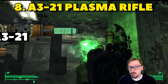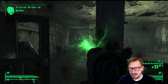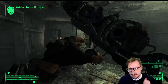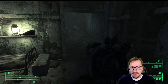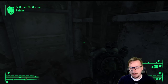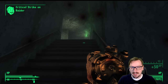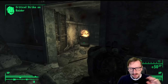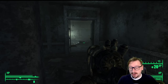Coming in at our number 3 spot, we have the A321 Unique Plasma Rifle. This is another weapon that you can rush right away, and it pretty much just has above average stats in everything. It has an extremely common round with the microfusion cells. Plasma Rifles are really easy to find towards the mid and late game when the Enclave start showing up, so fixing this up isn't that big of a deal. It has really good item health, good damage, good damage per second, good range. And the simple fact that you can run right down to Rivet City and get this really early on just makes it so much better.